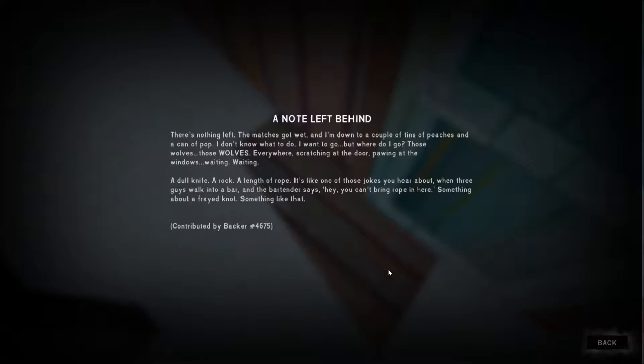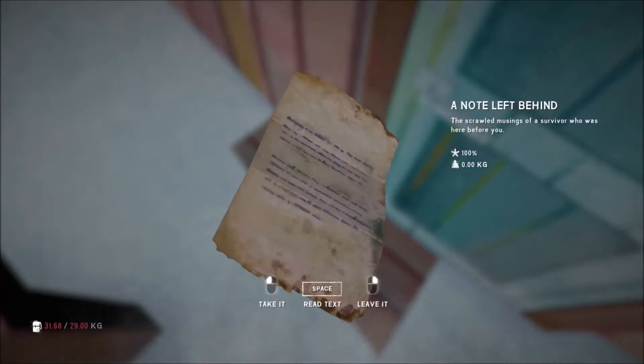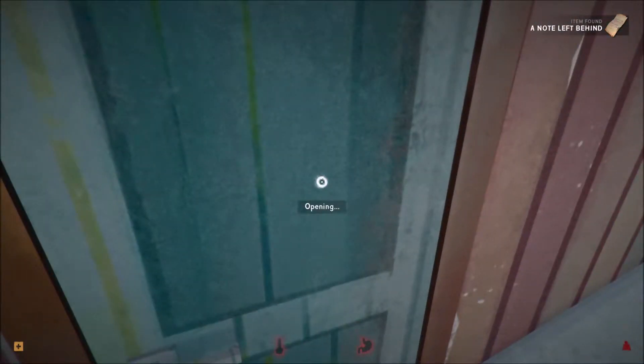There's nothing left — the matches got wet and I'm down to a couple of tins of peaches and a can of pop. I don't know what to do — I want to go, but where do I go? Those wolves everywhere, scratching at the door, pawing at the windows, waiting. A dull knife, a rock, a length of rope. It's like those jokes about three guys walking into a bar and the bartender says you can't bring rope in here — something about 'afraid not.' What a terrible pun. I'll take a nap just because it's got an amazing pun.